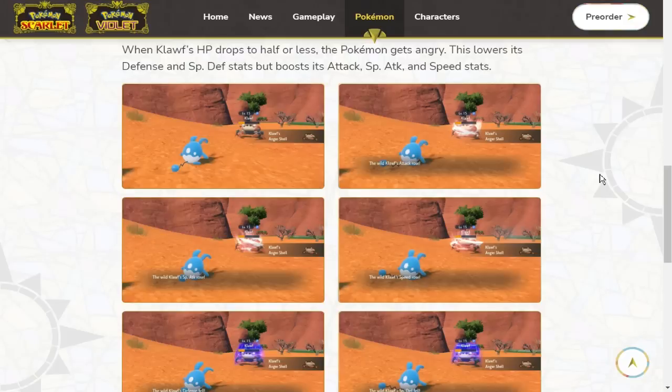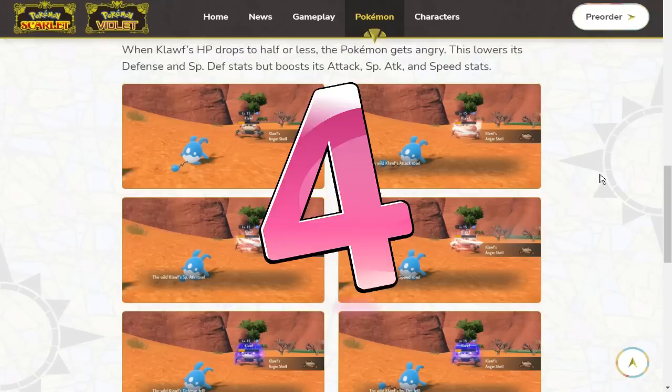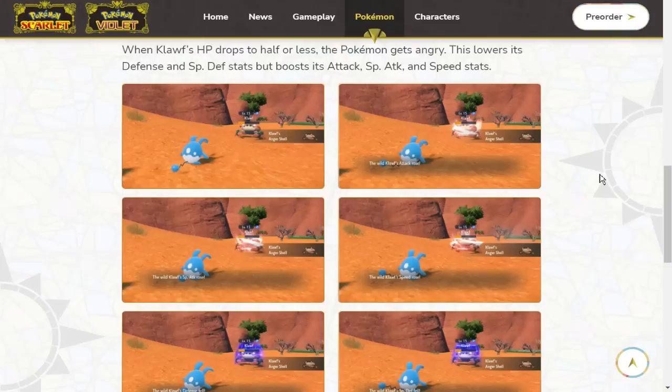It's a rock type crab — historically crab Pokemon aren't the fastest but not the slowest either. Kingler has 273 speed with a Jolly max nature, Crawdaunt is around 229 speed, and Crabominable was really slow but it came out in Gen 7 where every Pokemon was slow overall. This is a really cool ability. It's a pure rock type so no two-times weaknesses, but it does have the common weakness to ground types.